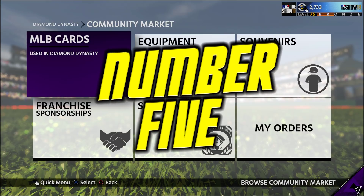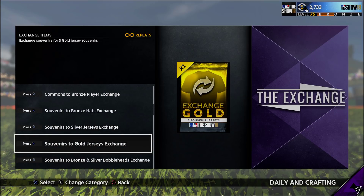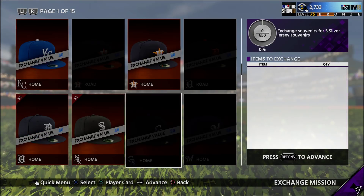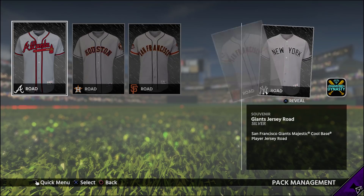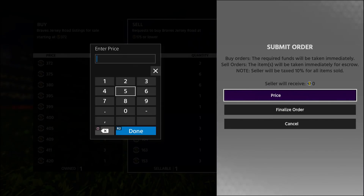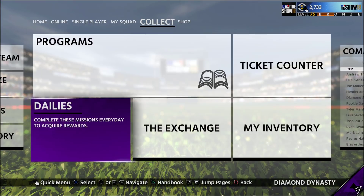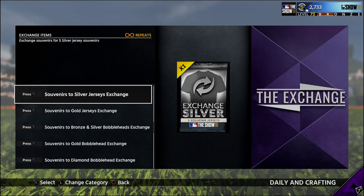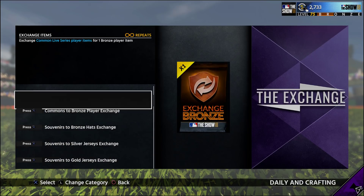Number five on our list is the exchanges. We have the silver-to-gold exchanges, bronze-to-silver — these are kind of a reach to make a profit on. But then you have the silver jersey exchange and gold jersey exchanges. What you need to do is exchange souvenirs and you'll get five jerseys, which you then go ahead and sell in the market. These jerseys can go anywhere from 200 to 1,000 stubs depending on the jersey. The Braves jersey goes for at least 372 stubs, and a lot of the souvenirs to exchange are very cheap. This is one of those where you go to bed, make your buy orders for cheap souvenirs to trade in, wake up in the morning, and do the exchanges. I would stay away from the jumbo packs — stick with the gold and silver jersey exchanges. The bronze and gold player exchanges are more luck-based, so stick with the silver and gold jerseys and you're going to make some extra stubs.